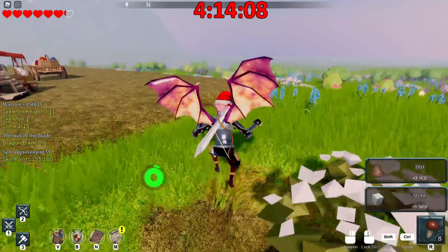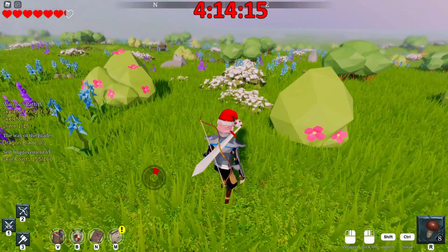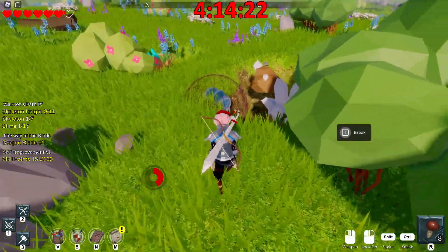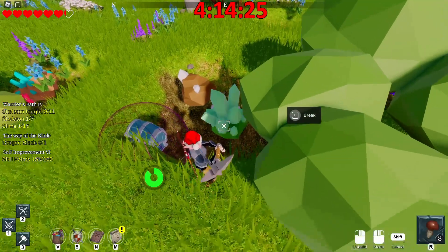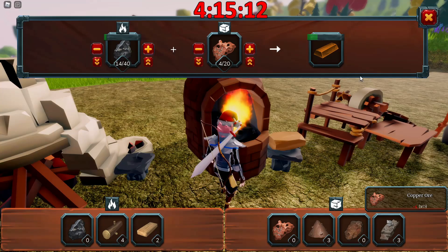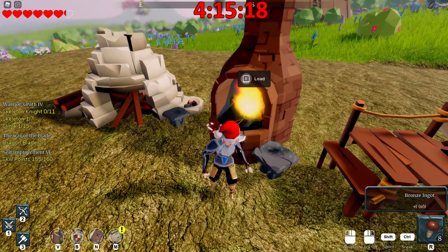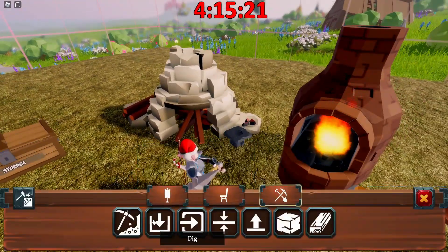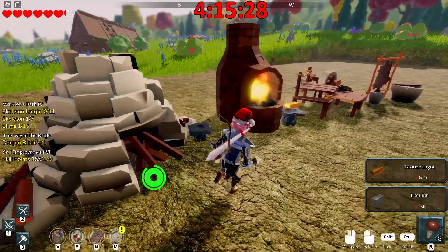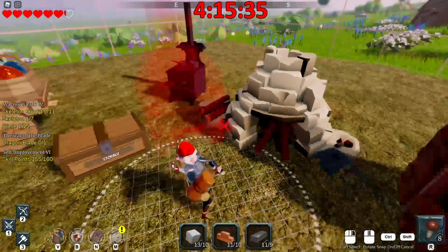All right, we should have enough stone now. And bronze — we should have a support around here somewhere. I actually have not left the server, so we're at four hours since I started playing. Oh, silver respawned too. I'm just gonna pick all that up. All right, so we got our stone bricks, let's go ahead and throw the copper in here. Those clay bricks. All right, let's start getting some crafting going on.